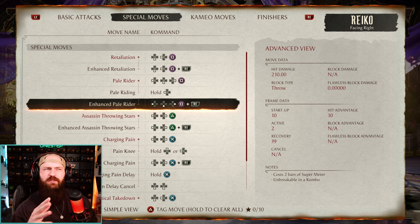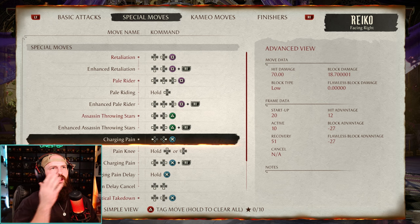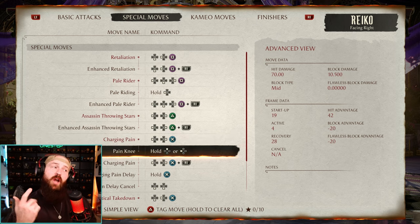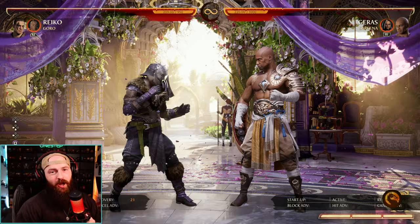We're also not going to count enhanced special moves because they're just the same as their normal version. And we're not going to count ones that go like close, medium, and far because then they have like six different versions. So Reiko has the command grab, the throwing stars, the knee charge, and the upwards knee charge — yes, we'll use both — and tactical takedown. Let's use them all in one combo.